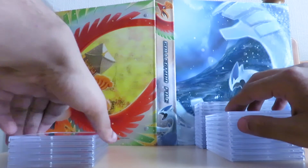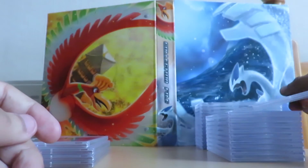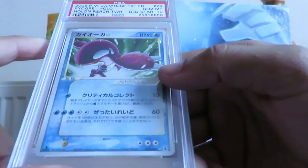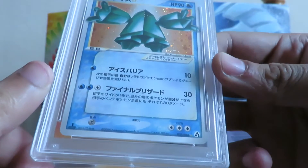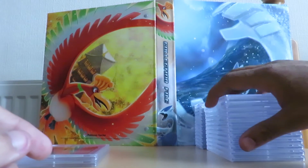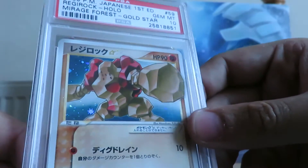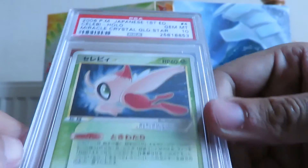I'll probably just list the Pikachus at auction and get whatever I can for both of them. Next up we have a first edition Mudkip PSA 10 — these gold stars are all from that massive lot I bought a couple of weeks back. Also got a first edition Kyogre PSA 10, a Regice PSA 10 first edition, a Regigigas PSA 10 first edition, another Regigigas PSA 10 first edition, and finally a Celebi first edition PSA 10.